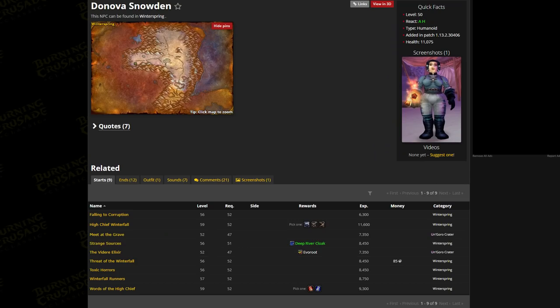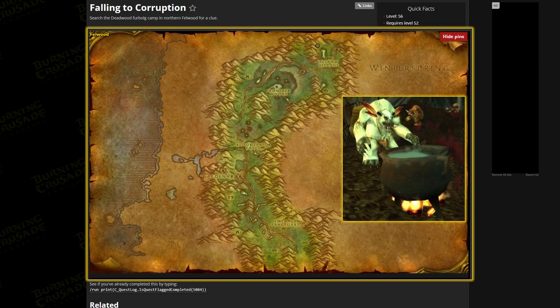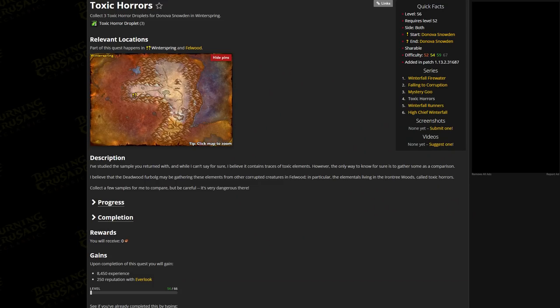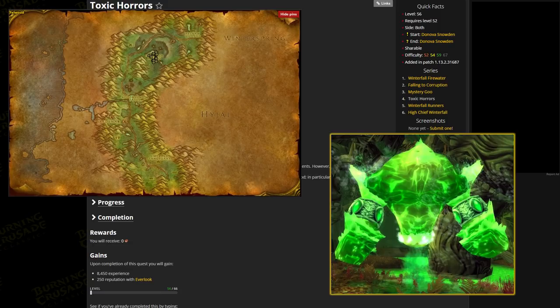Take that flask to Donova Snowden, shown on screen, and accept 'Falling to Corruption.' Run through to the top left of Felwood to the cauldron shown on screen, click and accept 'Mystery Goo,' then run back to Donova. Accept the next quest, 'Toxic Horrors,' and head back into Felwood to kill the toxic horror elementals that populate the Iron Tree Woods.